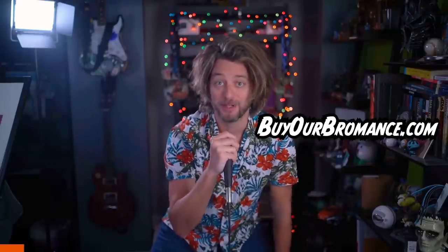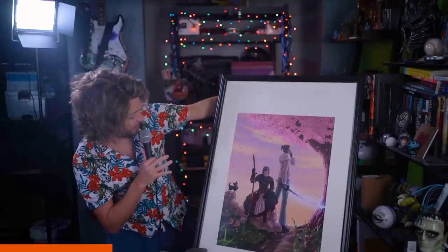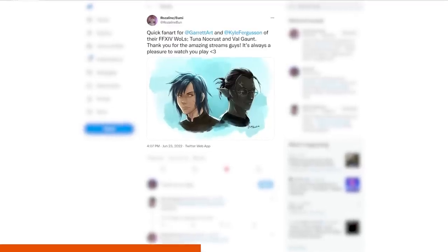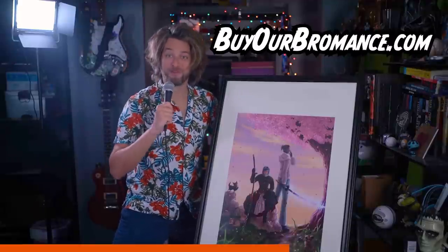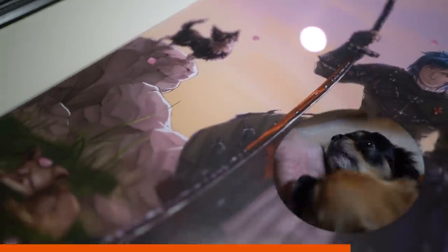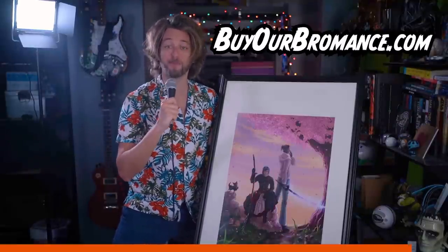We have a merch store now to celebrate finishing Stormblood. Kyle and I commissioned a piece of art called 'Tuna and Val Out of the Storm' by a wonderful artist named Rosalyn, who sent in the first fan art we ever received. It features all three members of the Barking Triad. You can access our store at buyourbromance.com to get the Out of the Storm print.